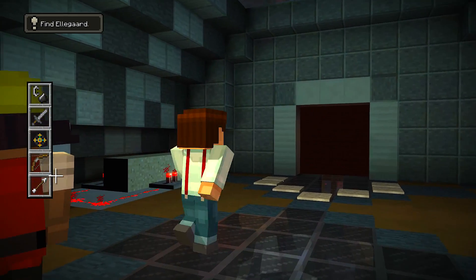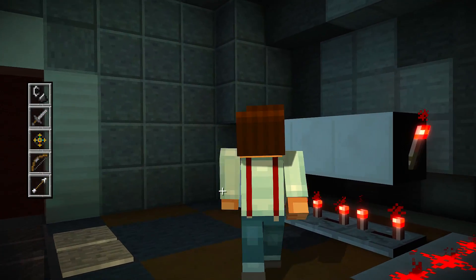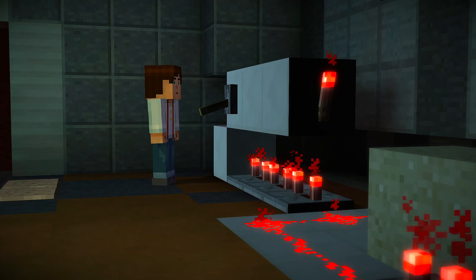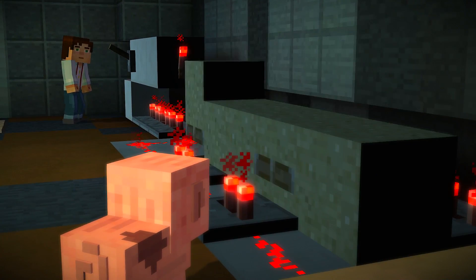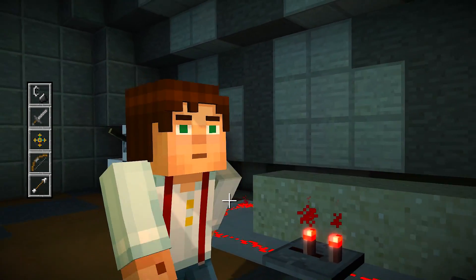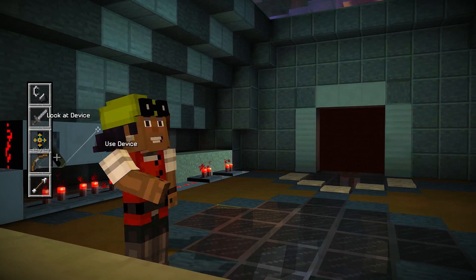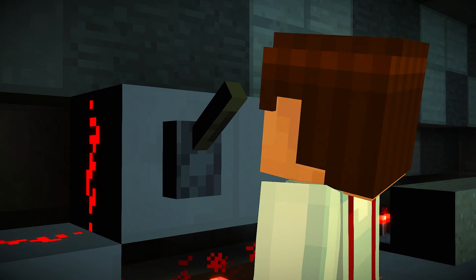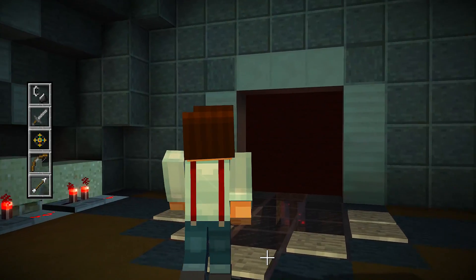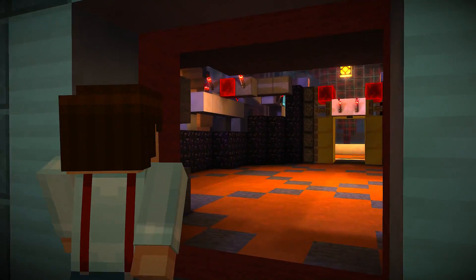There's got to be a way to get through this door. I saw a lever over here, and there's pressure plates right there, so let's go ahead and use it. There we go. We're through. Nice — first try.